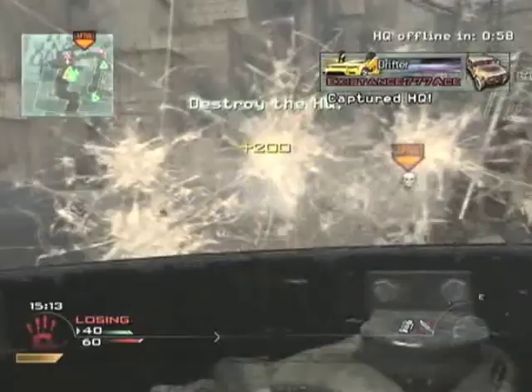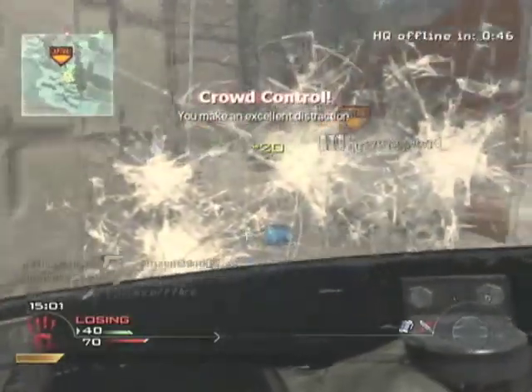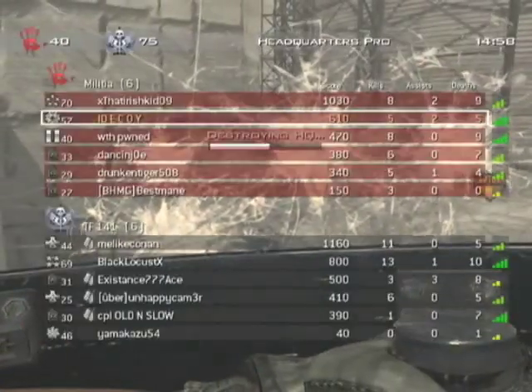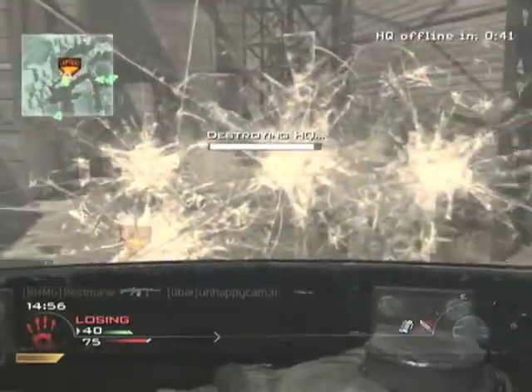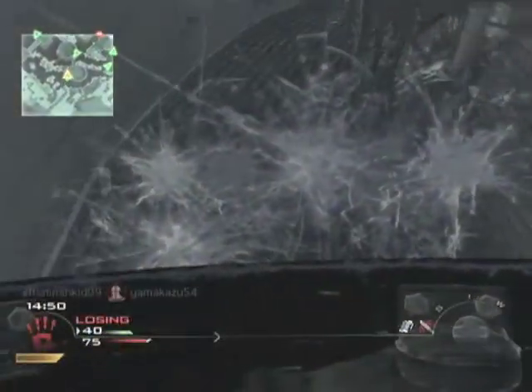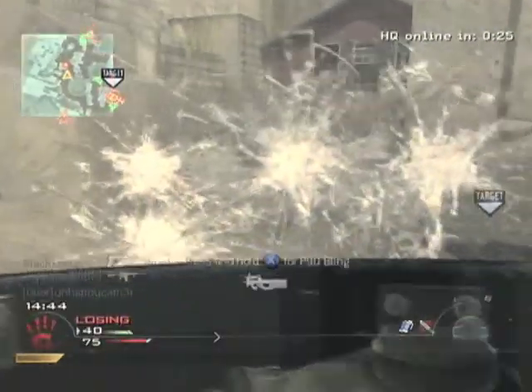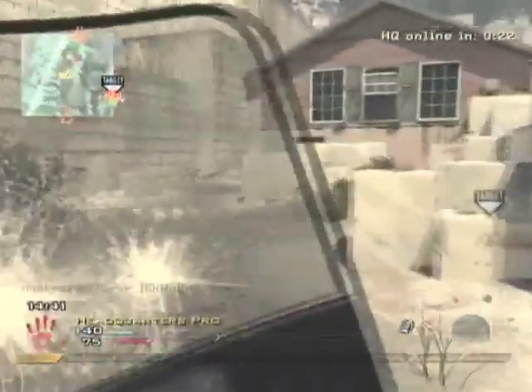Overall this class would be better with a good supporting team, but I'm playing Headquarters alone right now, which I really don't recommend. You can get pretty brutal teammates who just camp in a corner the whole game and have no idea what Headquarters is. I figured this class would be perfect because I'd have to be the primary capper — my teammates were either chilling around the HQ or hiding on the other side of the map.